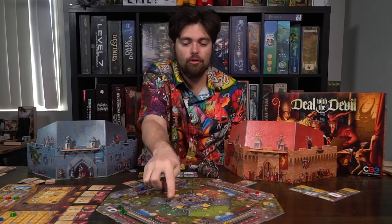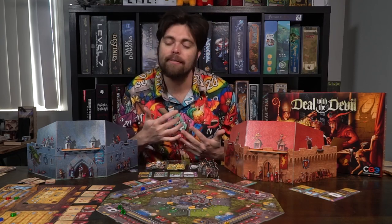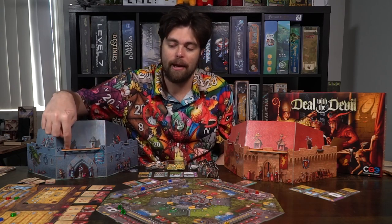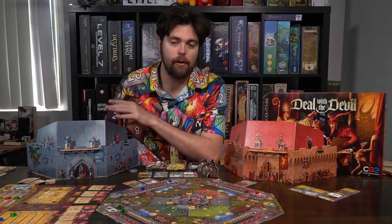That's all the main game phases — five rounds — and each time you move the tracker over it tells you if there's a new action that takes place. At the end of the game, whoever has the most points wins. You're going to score points for the buildings you place, for any banners you have, and for any bonus resources you've accumulated. That's pretty much how Deal with the Devil goes.